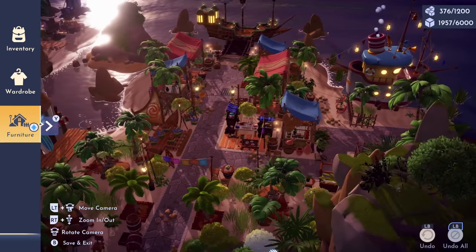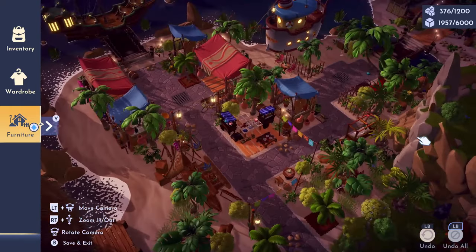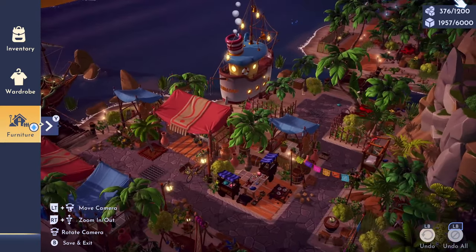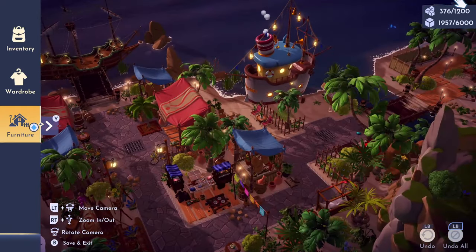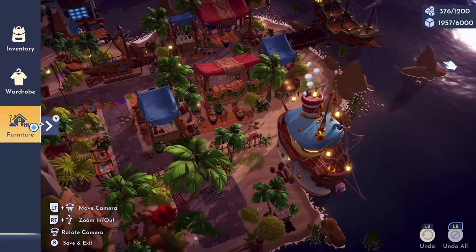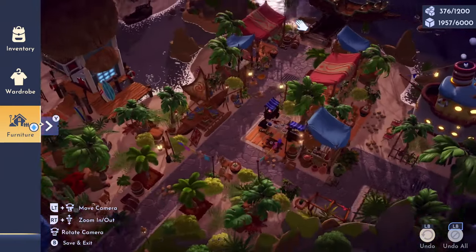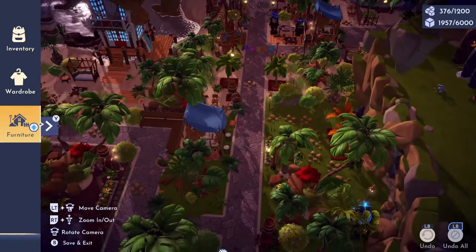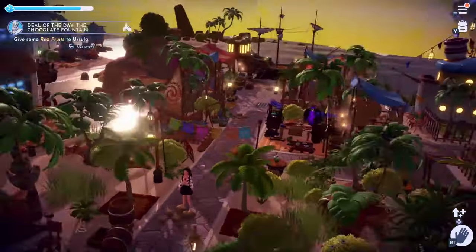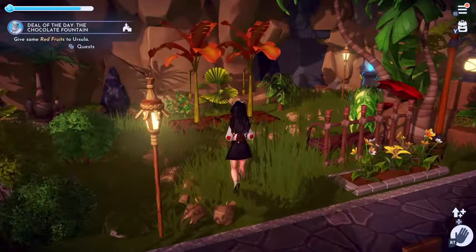I also moved Moana's boat over here, which I think was a great addition to the beach market build, and placed Donald's boat here too. As mentioned, I kept my whole Dazzle Beach functional — on this side you can access every single mining node, you can also enter the cave, and I left gaps in between the natural pathways so natural resources can still spawn, even though this is heavily decorated.